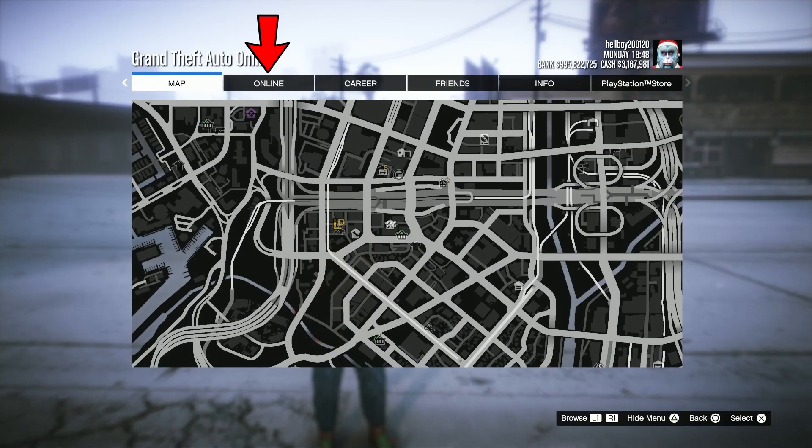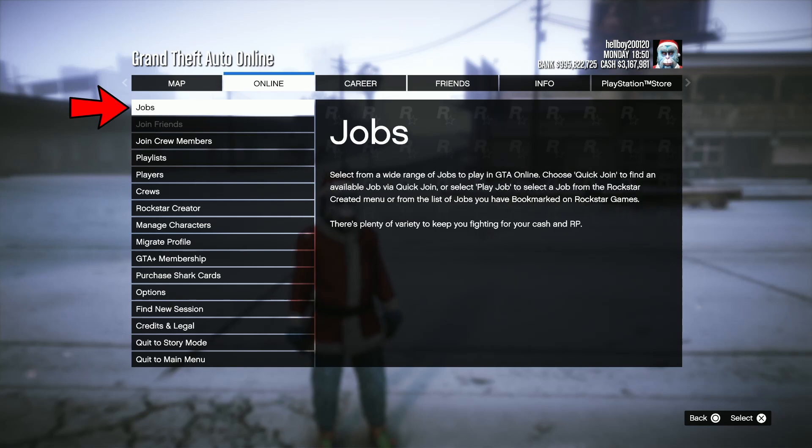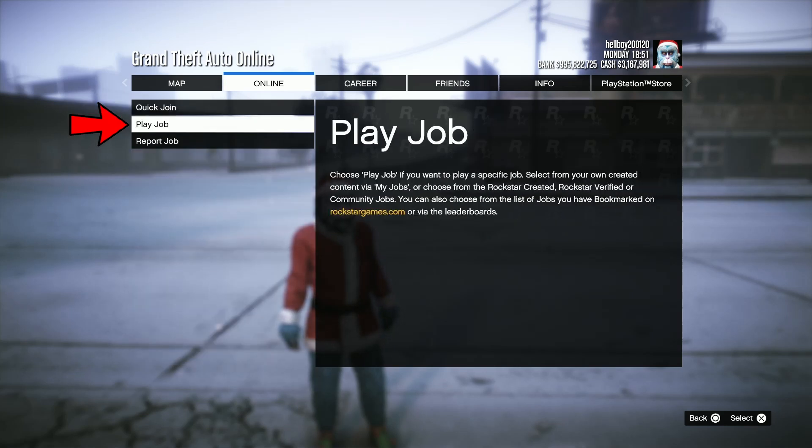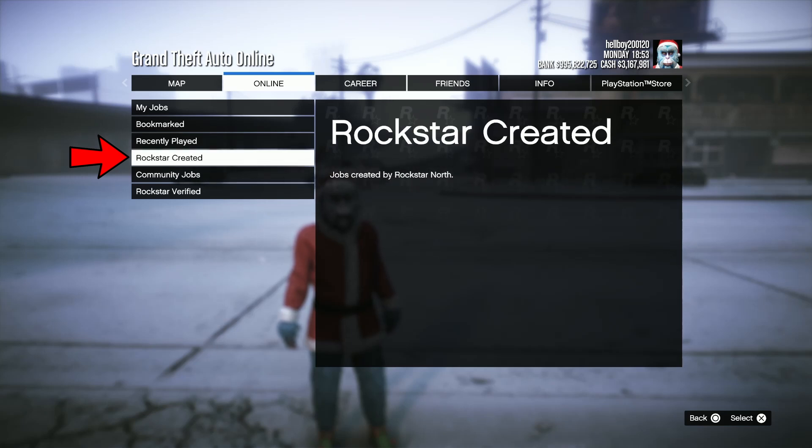First thing you need to do is open the menu screen, so press the options button, hover to Online and then click on Jobs, then click on Play Job and then scroll down to Rockstar Created and click on that.